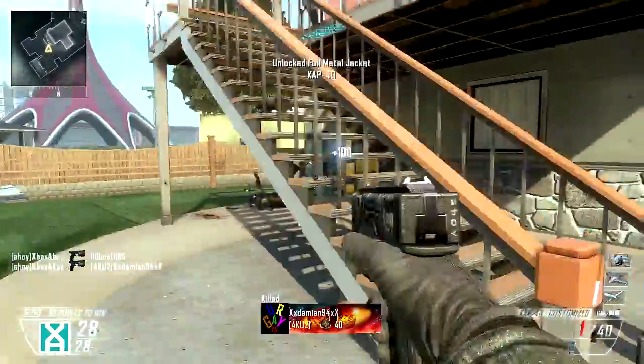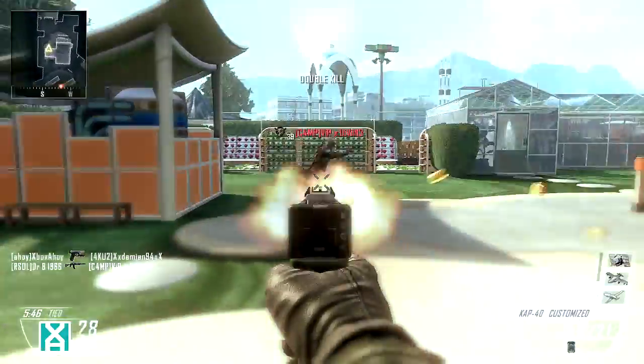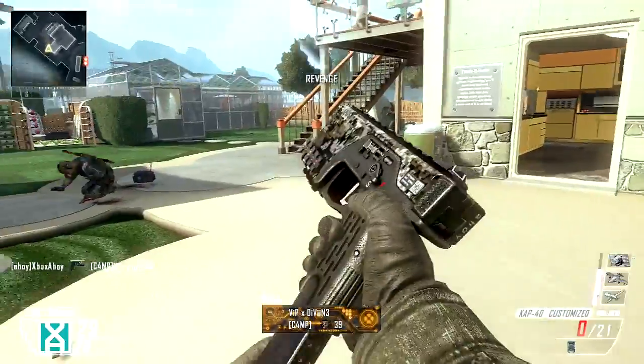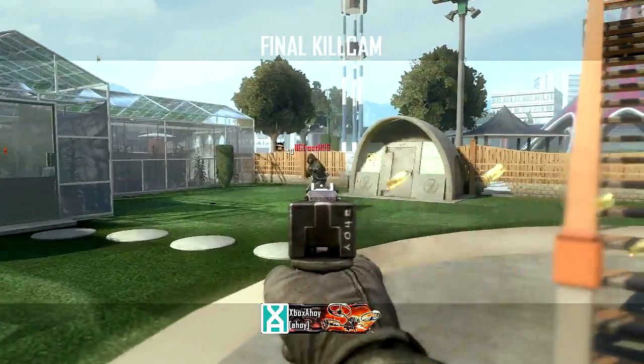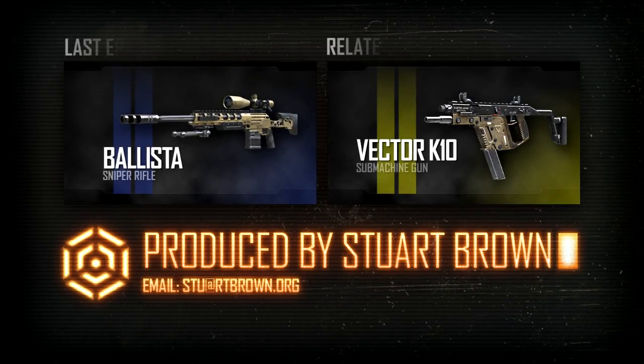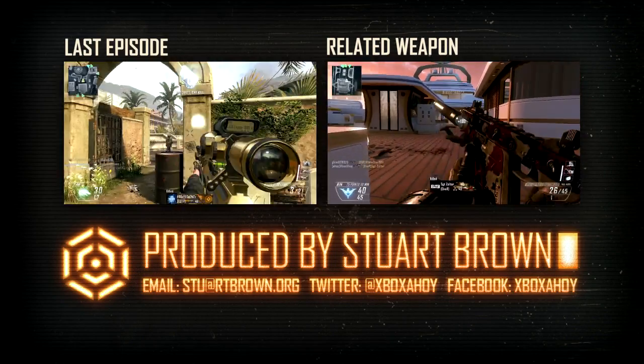Still, the CAP-40 is in the secondary tier for a reason, and as long as you stick to close range engagements only, it performs admirably. So should your opposition be all up in your grille, bust out this gap and pop a cap in there behind. Thanks for watching, this has been XboxAhoy. Join me next week, when I'll be covering the SMR.